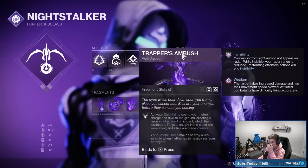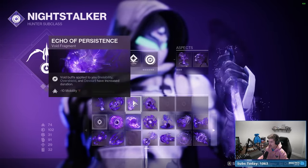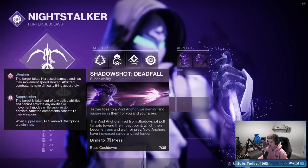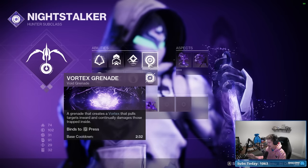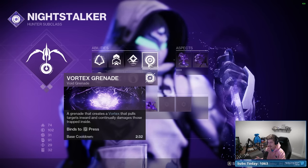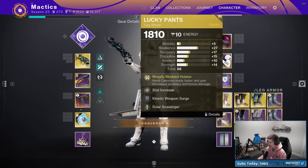I'm recommending Void Hunter for this. We've got Trapper's Ambush, Vanishing Step, Echoes of Obscurity, Starvation, Persistence, and Harvest. I've also got Deadfall Tether. These abilities also have all of this in a Destiny Item Manager link in the description if you don't want to list all this and just want to slap on the build and go — that works perfectly fine too.